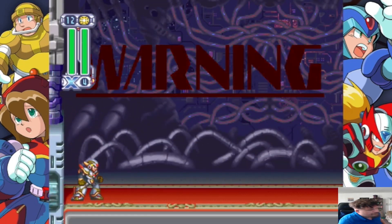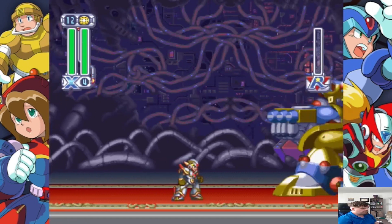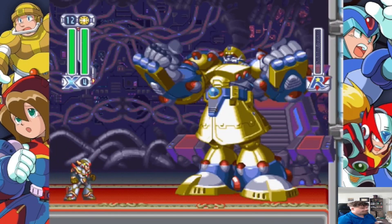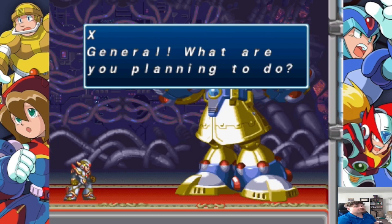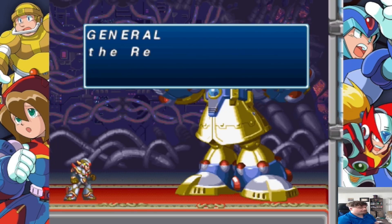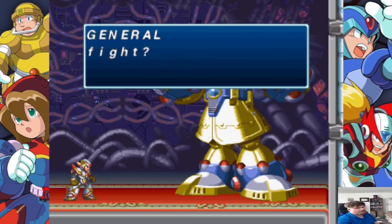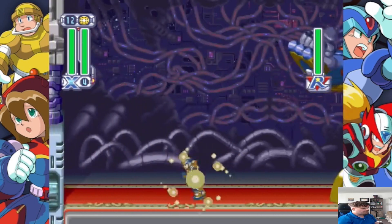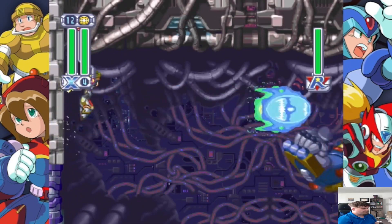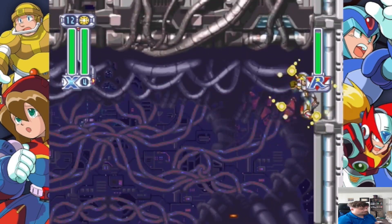But now we have our last boss of this level — the General himself. And oh my god, he's huge. I will say with X this battle is actually pretty easy since he's a long range fighter. With Zero this battle is not the easiest — you're gonna take some damage. But with two health tanks, still shouldn't have that much of a problem. He is not to be taken lightly with Zero. X — it's pretty easy since he's got the long range shots. I honestly don't even know what his weakness is — just shoot him in the head. His head is his only weak point. And you can hit him off screen, which is kinda nice.